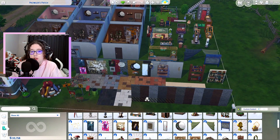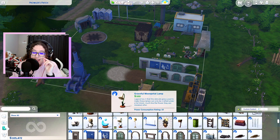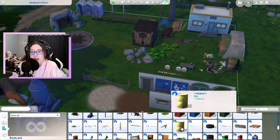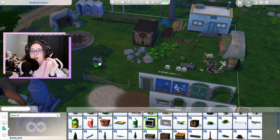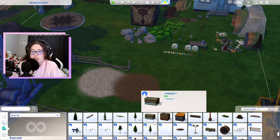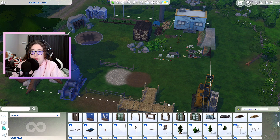So those are all of the regular build/buy items. Now let's take a look at a couple of the debug and show live edit items. I didn't place down all of the debug items because there's a lot — containers, trash, barrels, tires, wrecked cars. A lot of the items are stuff we have in other packs too, especially Eco Lifestyle. There's also a lot of big shell buildings in the show live edit menu. I'm not going to go through all of them.